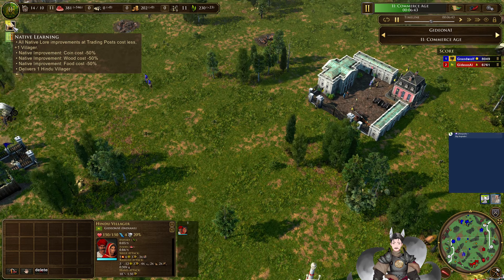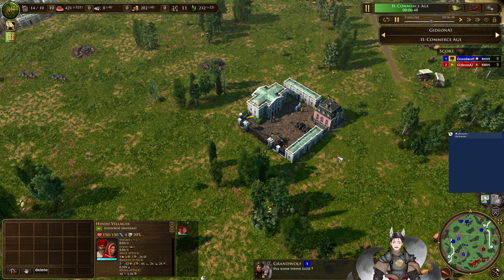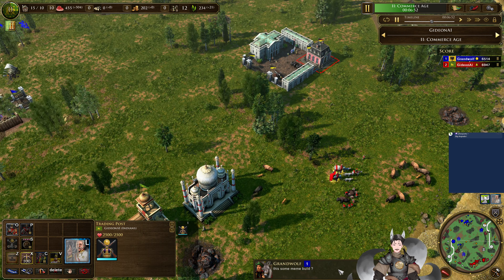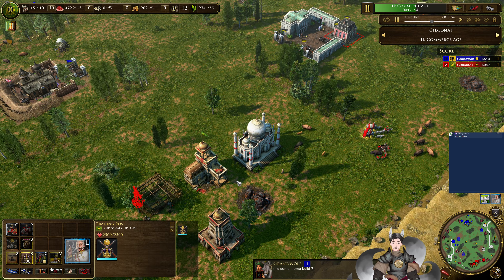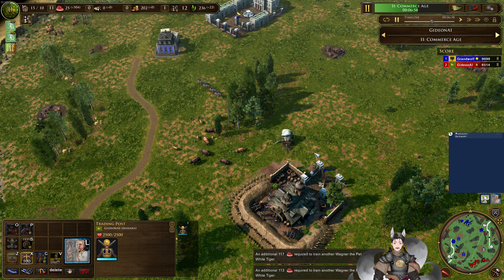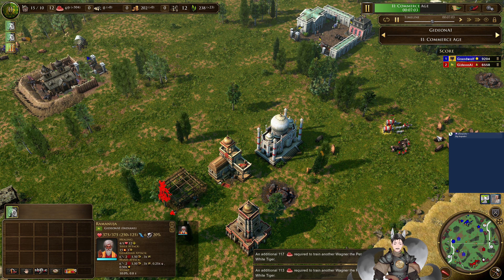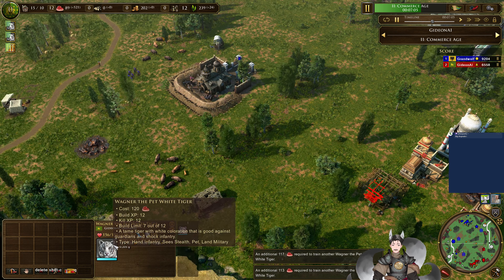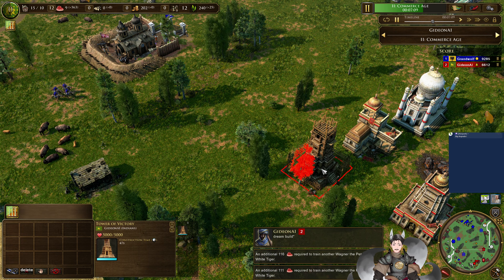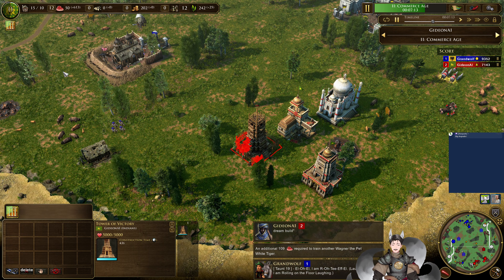Blue is going for some early hunting dogs. Either way, we do have Red heading up here. We do have the House of Habsburgs, which is going to give some funny-looking infantry in the form of ranged heavy cav. He is actually going for the House of Habsburgs — let's take a better look at that. The mounted infantry is a weird unit.